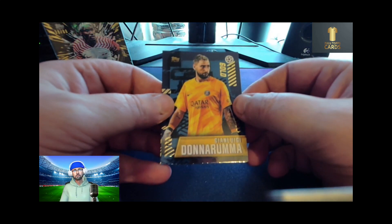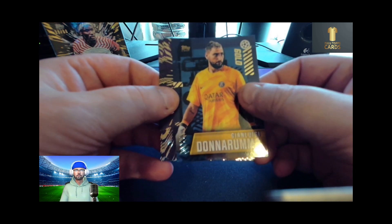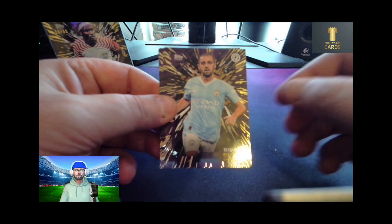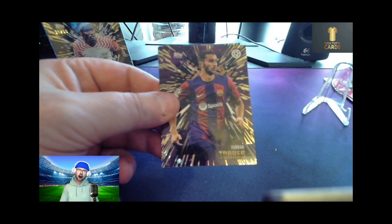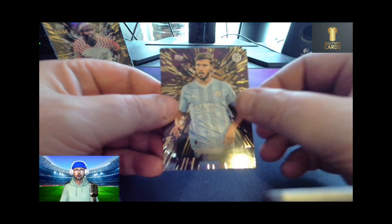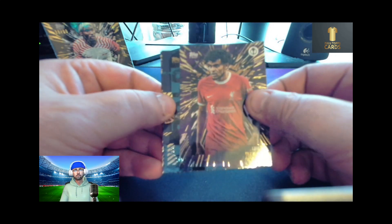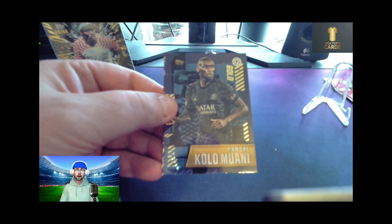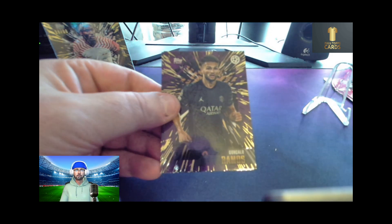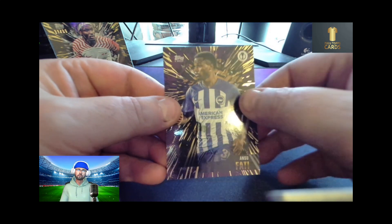Pack six starts off with a Gianluigi Donnarumma — they went out yesterday to Switzerland. We have a Bernardo Silva, a Ferran Torres, Rúben Dias, Luis Díaz, a Randal Kolo Muani, a Gonçalo Ramos, and an Ansu Fati of Brighton and Hove Albion.